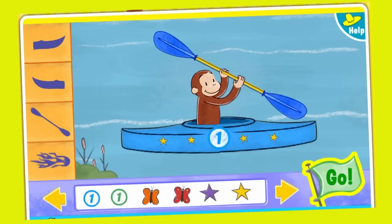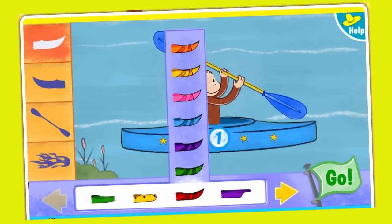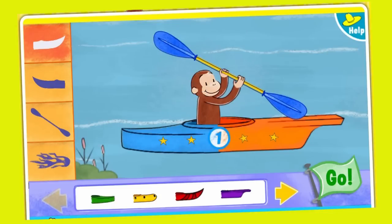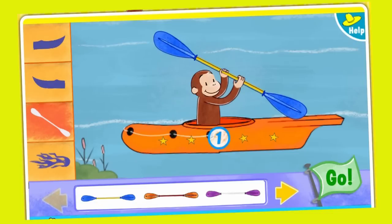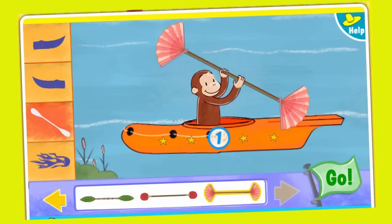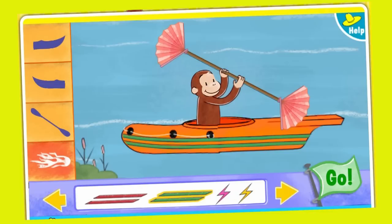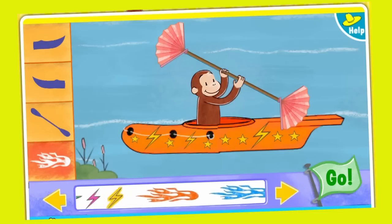Select the green Go button when your kayak is just the way you like it. Kayak fronts, kayak backs, paddles, stickers.